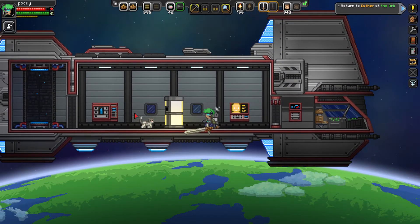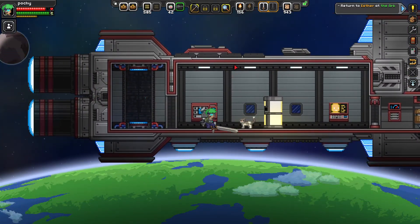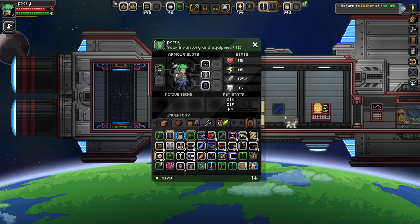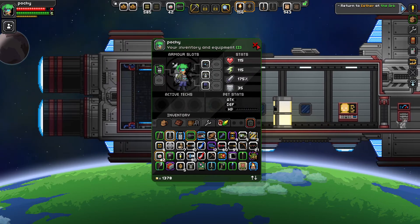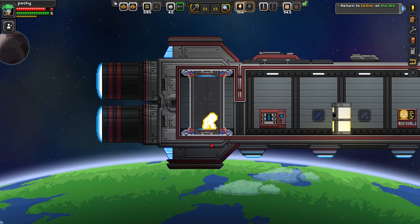Hey guys, welcome back to another episode of Starbound. Last time I had my biggity boy and we did the mission and we got our first out of six artifacts. Now we have to talk to Esther at the arc.